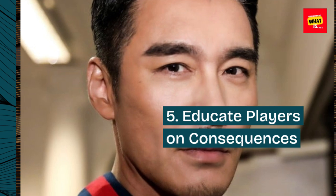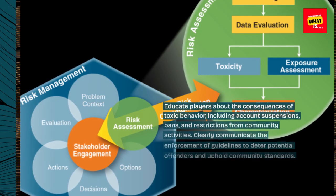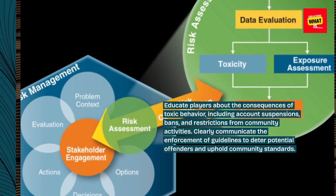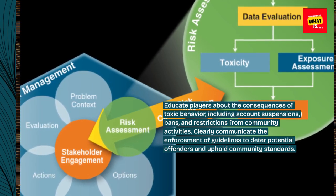5. Educate players on consequences. Educate players about the consequences of toxic behavior, including account suspensions, bans, and restrictions from community activities. Clearly communicate the enforcement of guidelines to deter potential offenders and uphold community standards.